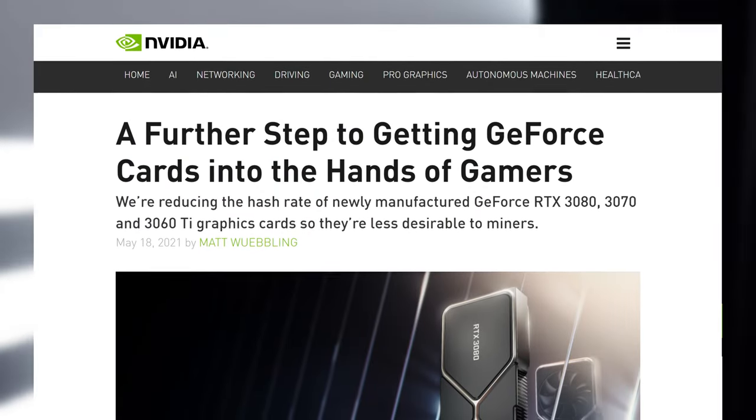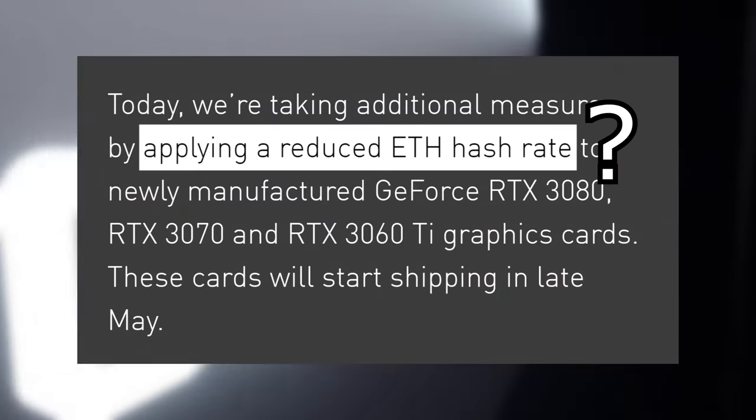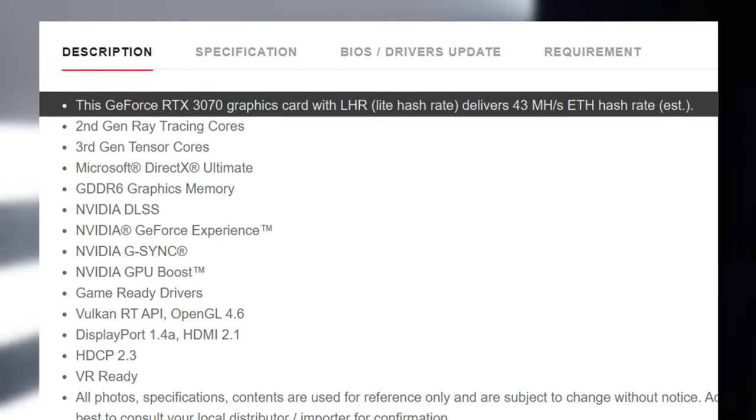Fast forward to mid-May of 2021, and NVIDIA announced their second attempt at limiting mining, which was replacing their entire GeForce RTX 30 series lineup. So every card sold after that announcement could be an LHR model. There were still models in circulation without the light hash rate modification, but NVIDIA's goal is to have every manufactured card past this point be an LHR version. LHR, which stands for light hash rate, is basically just as the name suggests — it will be designed to reduce the mining performance, but only specifically for Ethereum. Galaxy's product page for the RTX 3070 LHR and 3080 LHR models shows about a 50% hash reduction.